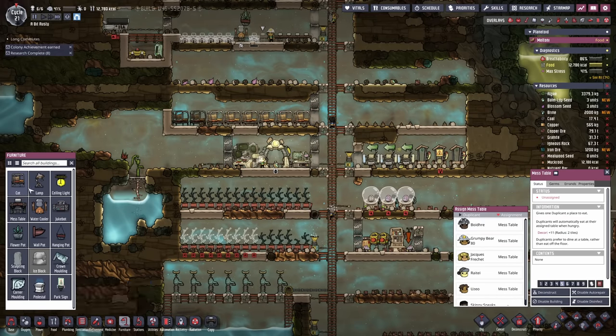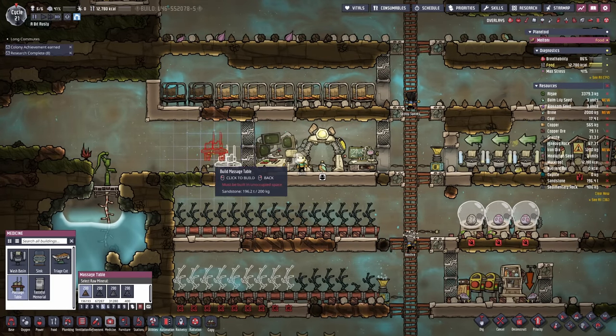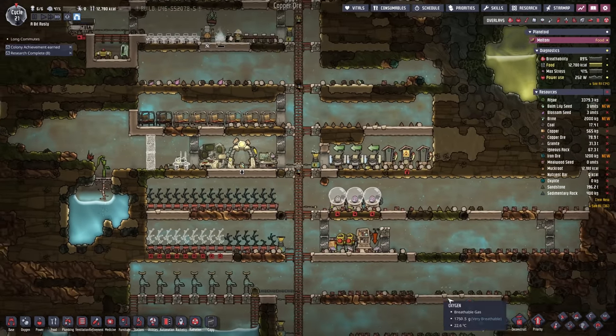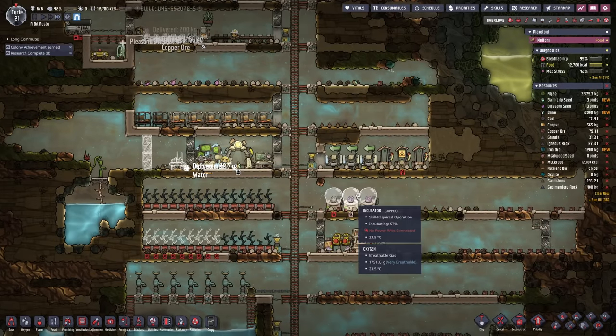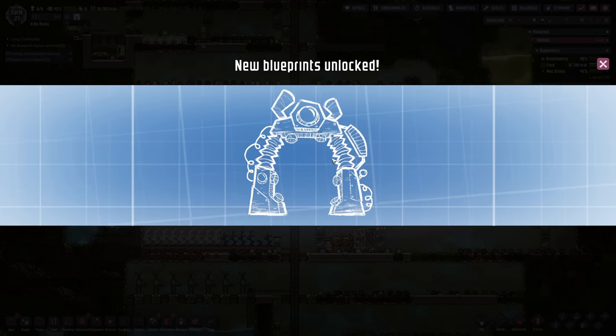Under furniture — actually it's under Medicine — we'll throw down a massage bed back there and leave a little bit of space. That can become a relaxation room. We'll make that Priority 6 just so that Skinny there doesn't go a little bit crazy and start punching things. I wonder what their stress reaction is — you know what, never mind.